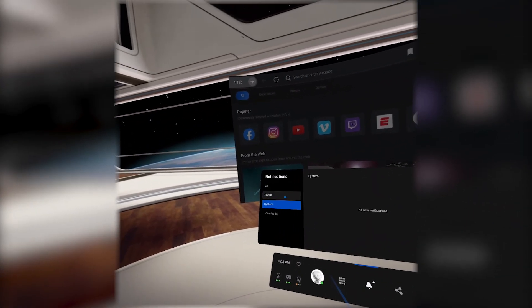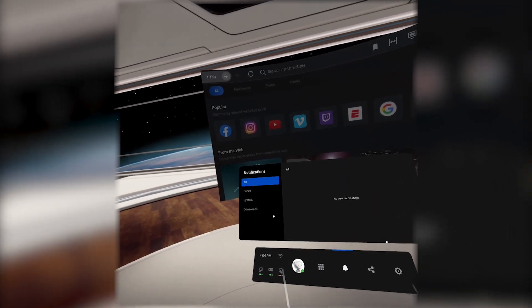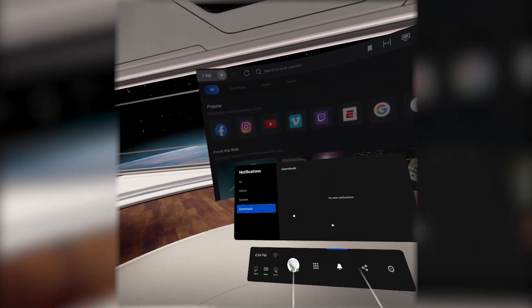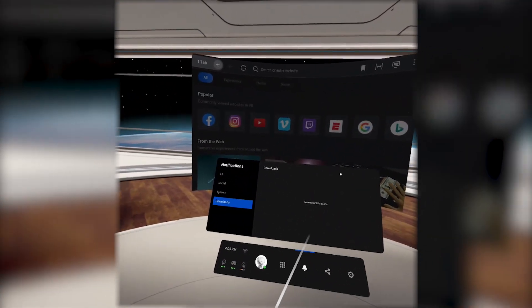Next, we'll head over to notifications. The notifications are actually divided into four things: you have All, so you can see everything; Social, which is your friends' messages; System, which is internal updates and stuff; and then Downloads — which is you downloading things from the Oculus browser and so forth.